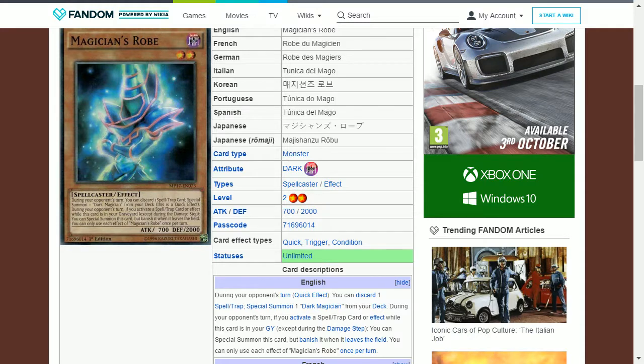The next card is Magician's Robe. This is a dark spellcaster level 2 with 700 attack and 2000 defense. Its effect is: during your opponent's turn you can discard one spell or trap card to special summon one Dark Magician from your deck — this is a quick effect. During your opponent's turn, if you activate a spell or trap card or effect while this card is in your graveyard, you can special summon this card but banish it when it leaves the field. You can only use each effect of Magician's Robe once per turn. This acts like a searcher for Dark Magician and can be used as a tribute if necessary.